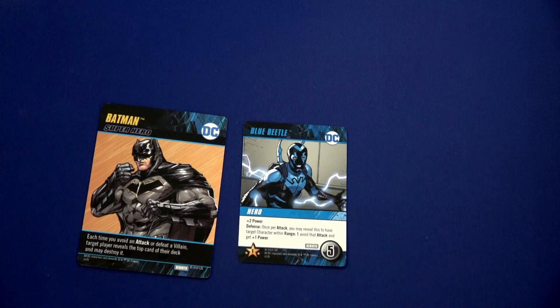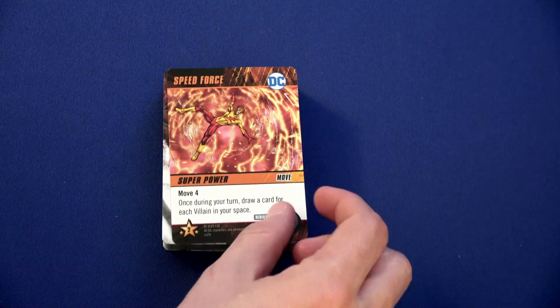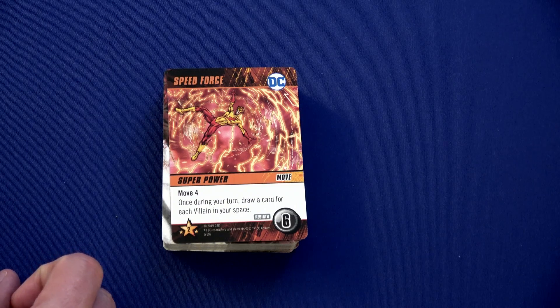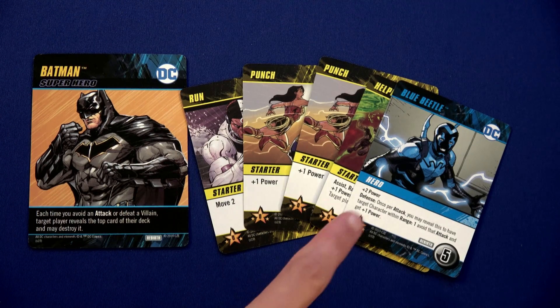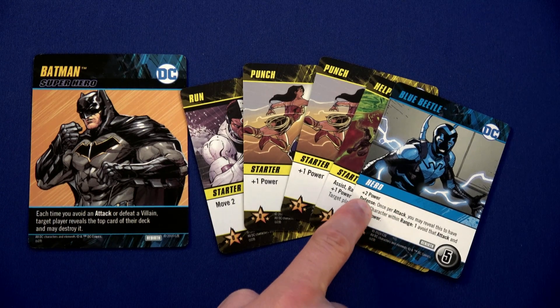Because of Batman's ability, we let Wonder Woman look at the top card of her deck — it's a Punch, so we'll destroy it. We flip the top card and have Speed Force: move four, and once during your turn draw a card for each villain in your space. That goes in Batman's location. For Batman's turn, we have plus one power from the reveal, then two, three, four, five, six total power. The Cheetah didn't even see it coming.